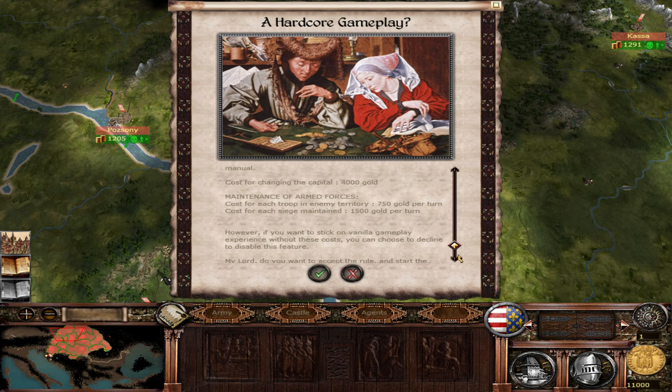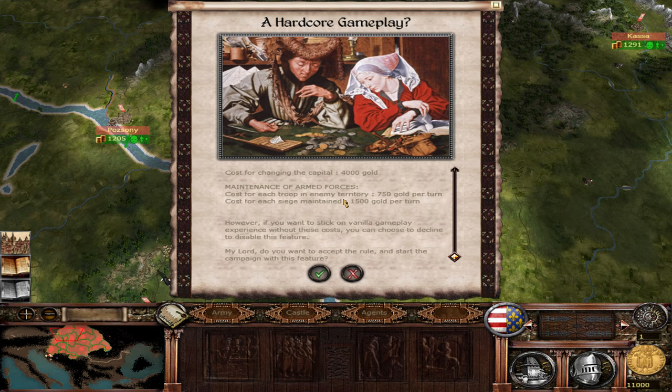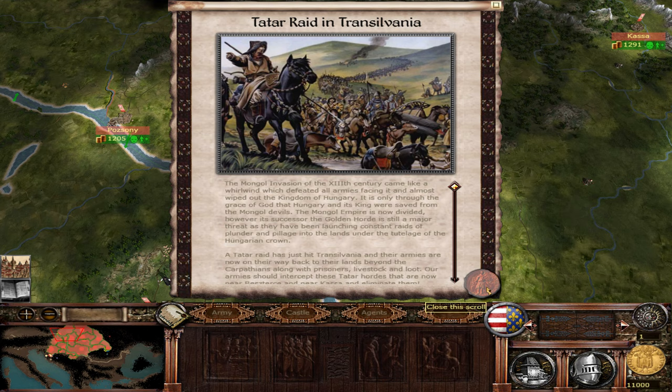The hardcore gameplay elements bring things like troop upkeep in foreign or enemy territory and during sieges, and there's a cost of 4,000 to change your capital. One of the beauties of this mod at this stage is it's not heavily overloaded with overly complex mechanics just for the sake of it.